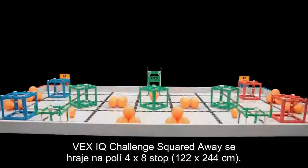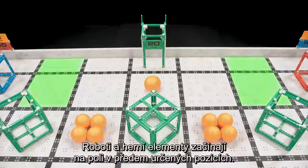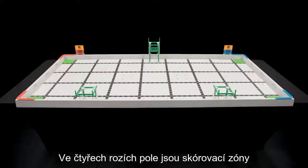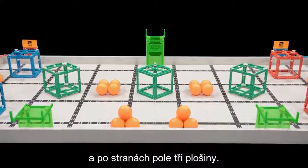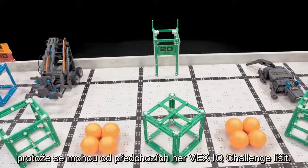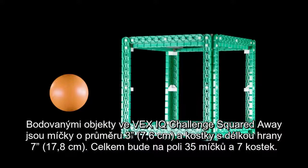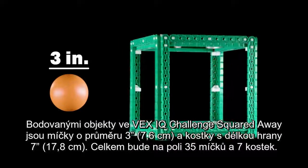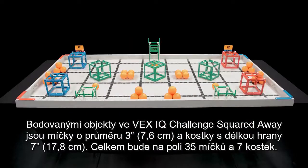VEX IQ Challenge Squared Away is played on a 4-foot by 8-foot field. Robots and game objects start on the field in predetermined positions. There are scoring zones in the four corners of the field, and three platforms along the sides of the field. Be sure to double-check the robot and starting position rules this year, as they may not be the same as previous VEX IQ Challenge games. The scoring objects are 3-inch diameter balls and 7-inch cubes. There are a total of 35 balls and 7 cubes on the field.